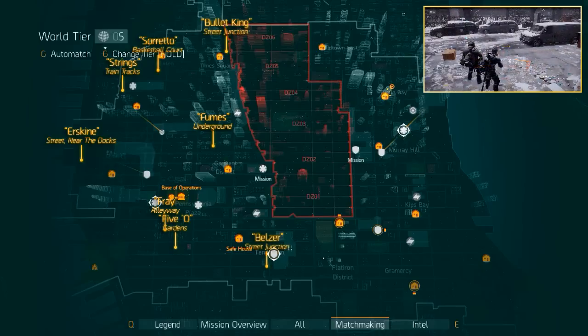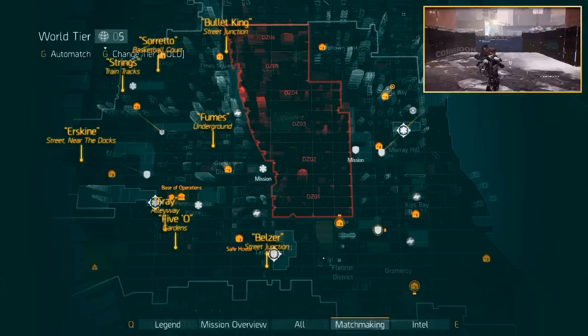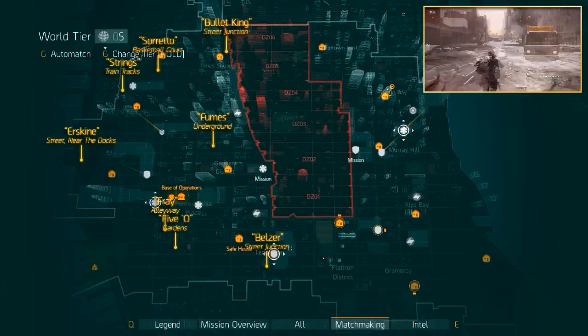Next up is Belzer. For this guy you want to fast travel to the Napalm Production Site mission. When facing the mission entrance, head right and follow the road until you run into him.